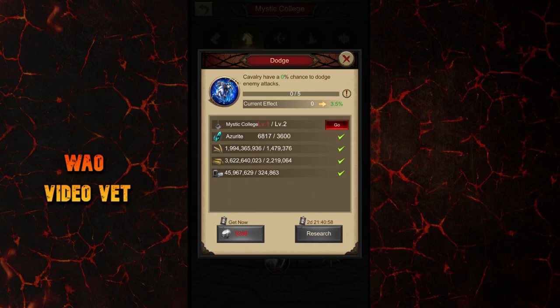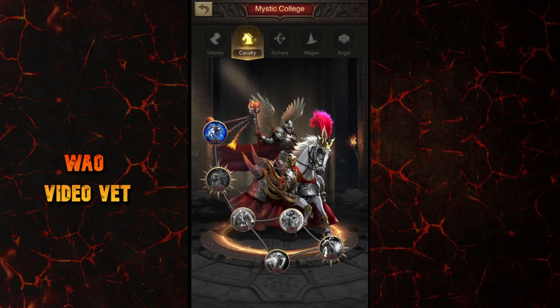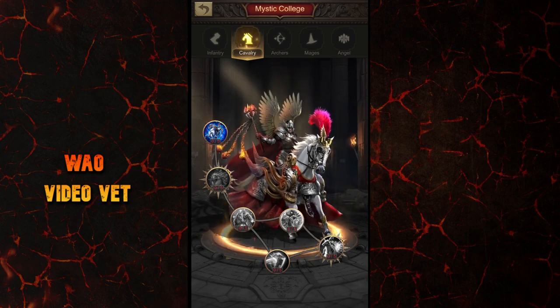However, always keep in mind that it also takes a lot more investment, both Azurite and time-wise, to become strong when you choose to be a cavalry player. Even for level 1 dodge, you require 3,600 Azurite and Mystic College level 2. As a cavalry player, the best initial skill will be dodge and then continue to level up your castle. The other mystic skills can wait because you are still able to get technology upgrades from your artifacts, emblems, zodiac signs, and all other sources. I would say rushing C40 and unlocking higher tier troops will be the best investment of your Azurite if you don't spend a lot of money in the game.